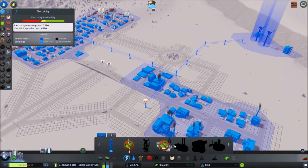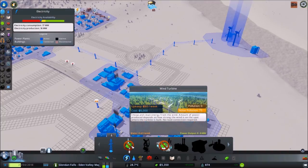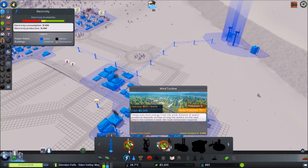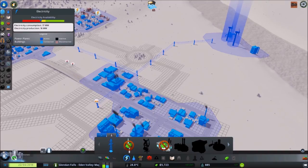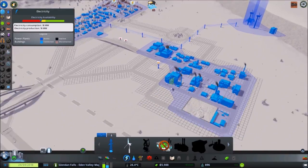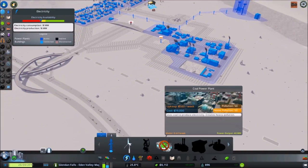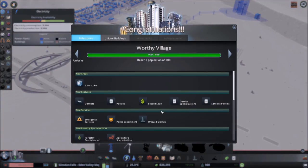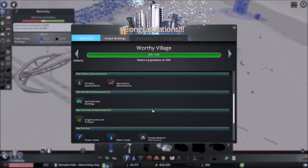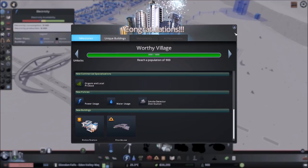We do need some power. 6,000 will buy us another wind turbine, but actually we're just six people away from the next milestone, so let's save the 6,000 and buy a coal power plant instead. Beautiful. With this milestone, we can actually start to specialize our commercial and residential zones, and we can see some of these new green buildings. So some other services — we'll put those down too.